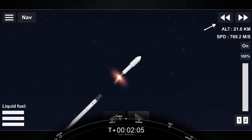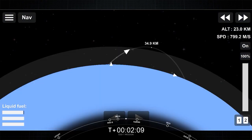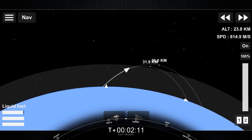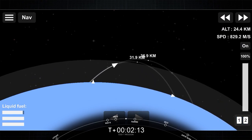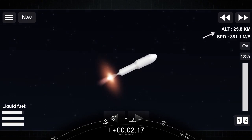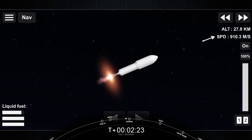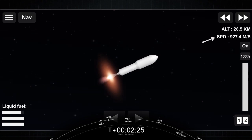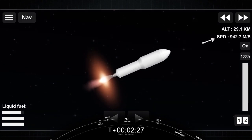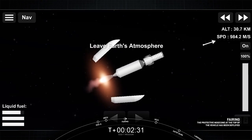The next step is fairing separation. The fairing is the protective nose cone at the top of the vehicle, which protects the payload in atmospheric conditions and provides aerodynamics for the rocket. After they reach the vacuum of space, the fairing is no longer needed, so we deploy it. Fairing separation confirmed.